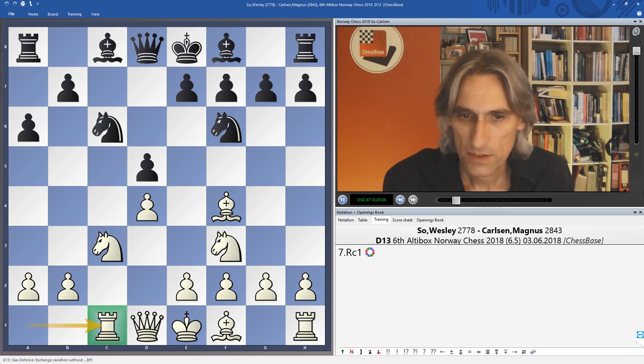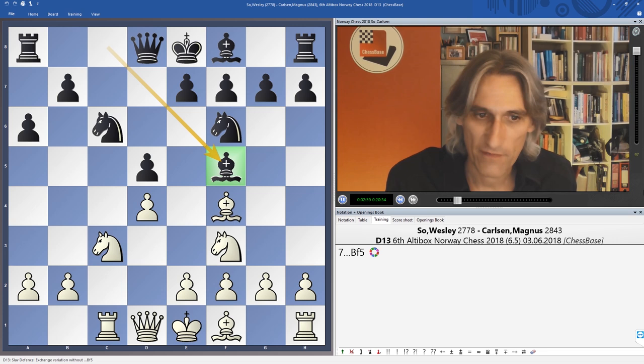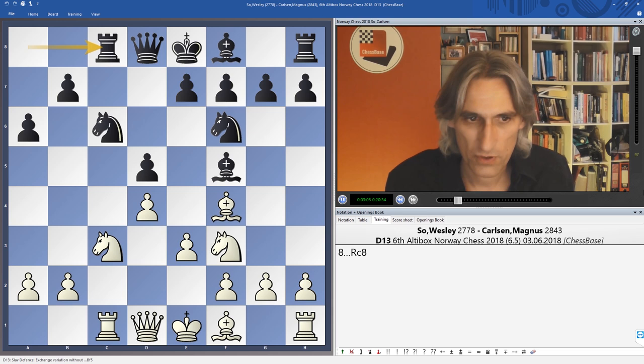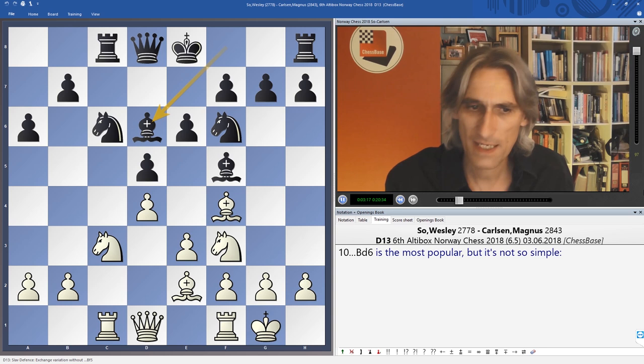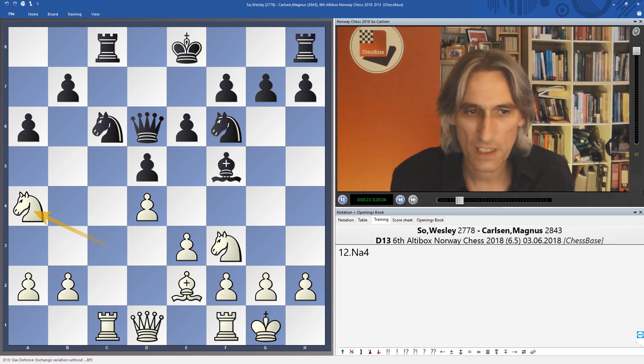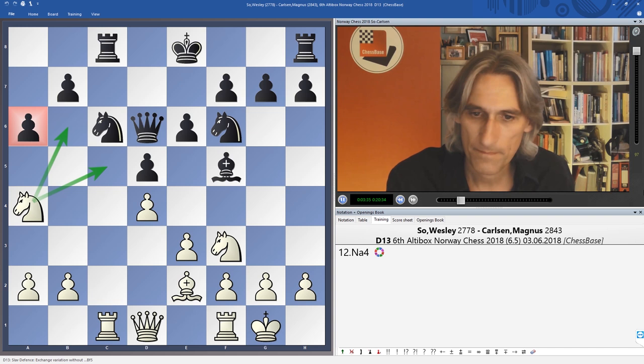That accounts for Wesley's move order: rook c1. So if bishop g4, you can just play knight e5 because there's no pin, and this is very pleasant for white with the bishop dangling on g4. Therefore bishop f5 — the normal move from Carlsen. Rook c8 also looks absolutely fine. This is a very standard position, played hundreds of times. Bishop d6 is the most popular move but after knight a4, white exploits the slight downside of a6 — that b6 and c5 are a little bit weaker.